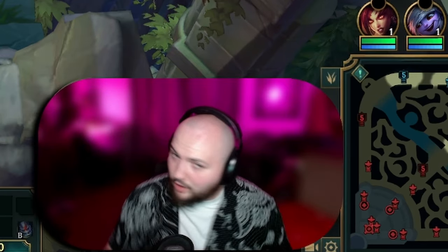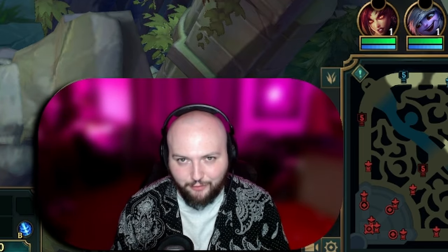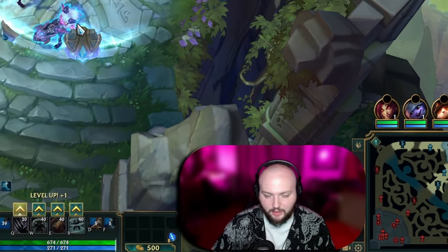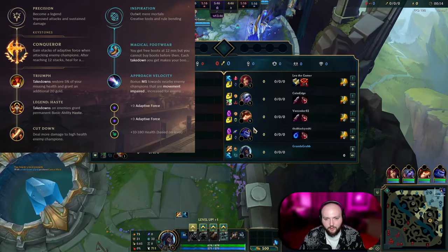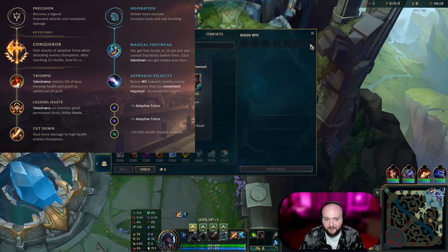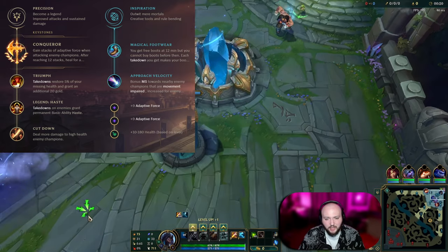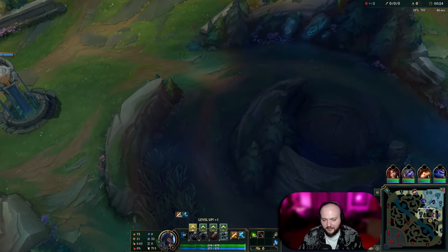Welcome to another exciting episode of Escape from Elo Hell, the series where I grip you tight and pull you from perdition. I'm your humble host, Gramps Grubberfly, and today I'm playing Udyr Jungle. Udyr is a pretty good champion all across ranks, but definitely in low elo, just because he's got so many different abilities and build paths and all that type of stuff.